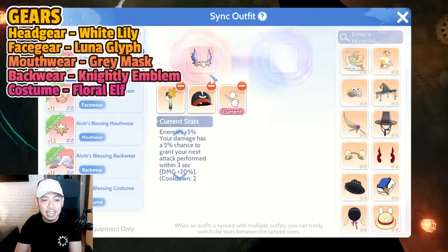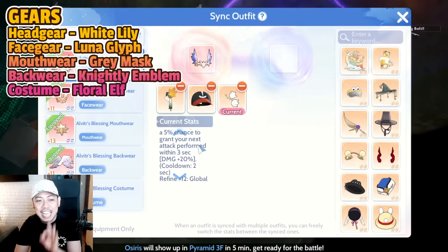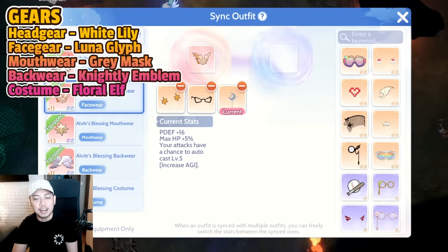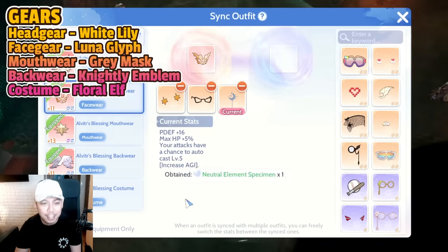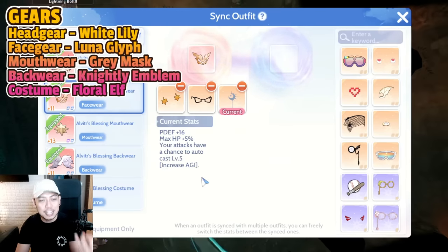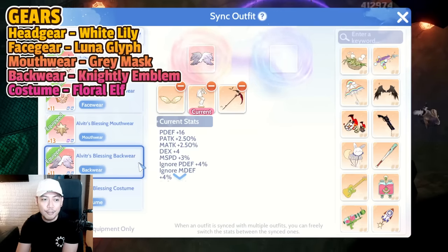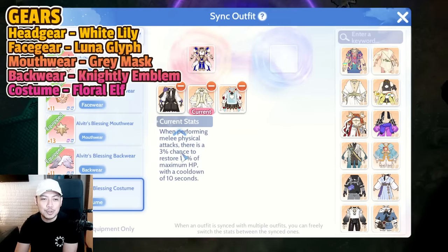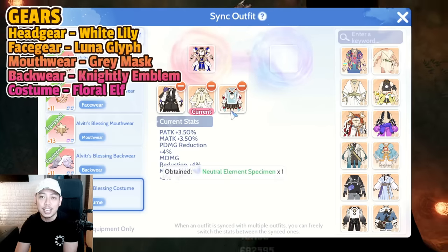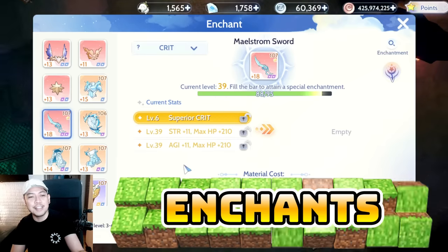For headgear, I recommend White Lily — it's all-around great with a 5 percent chance to grant 20 percent increased damage for 3 seconds, which I really love. For face gear, Lunaglyph is excellent — it auto-casts Increase AGI, movement speed, and attack speed. For mouth wear, the Gray Mask works well all-around. For back, you may use Knightly Emblem. For costume, I use Floral Elf, though Poker Knight can give an MVP advantage.